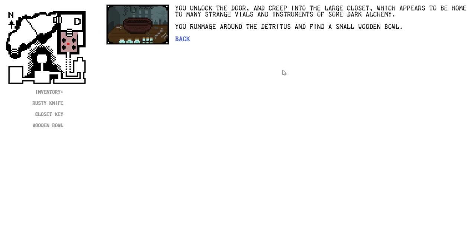I'm going to leave to the south. Let's go to this closet. You unlock the door and creep into the large closet, which appears to be home to many strange vials and instruments of some dark alchemy. You rummage around the detritus to find a small wooden bowl. So we have a rusty knife, closet key, and wooden bowl now. Progress is happening here.